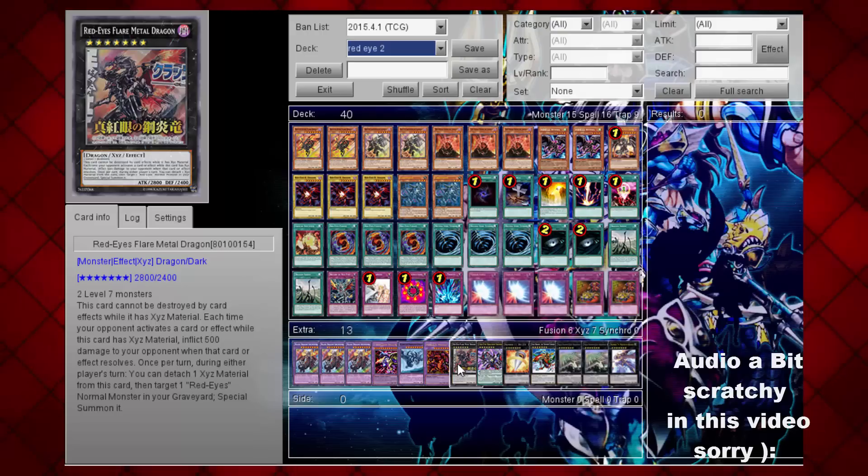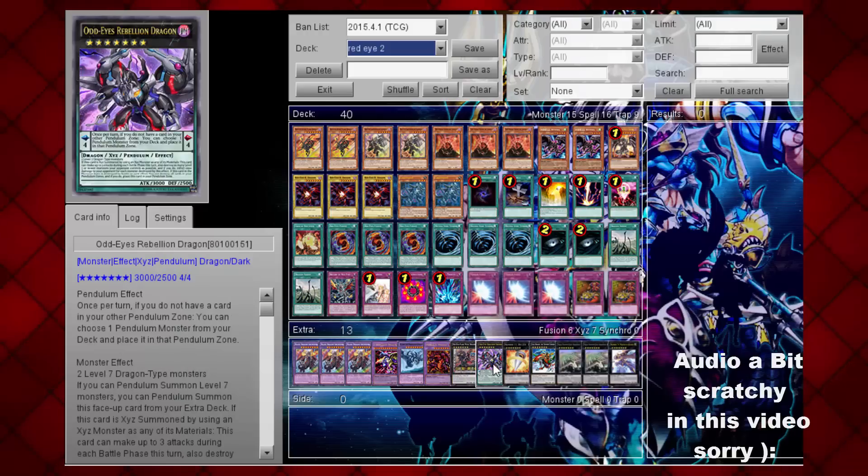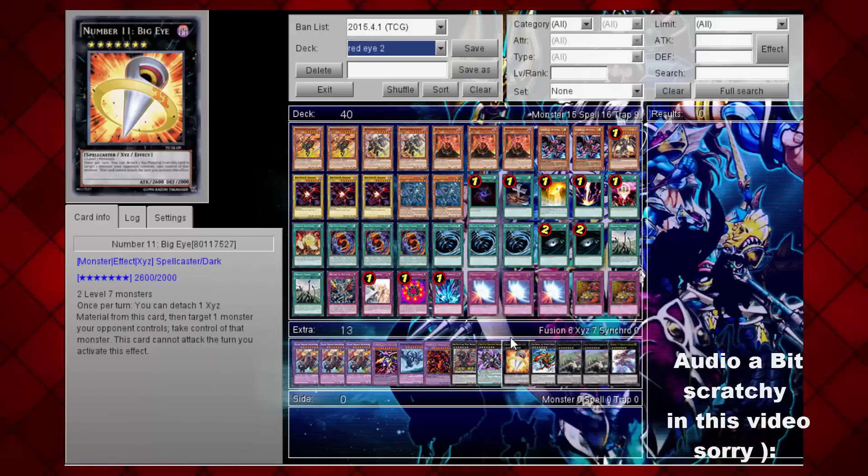We're running Odd-Eyes Rebellion Dragon — I have no idea what this card does, but it's a rank 7 so I just added it in. I haven't read its effects yet, but once I start testing the deck I'll know what it does. We also have Number 11 Big Eye and a couple of other rank 7s. Besides the point, this deck has potential but I just have to start building around it.